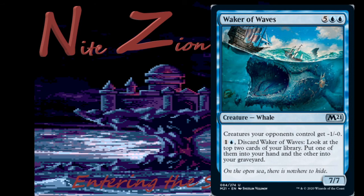Waker of Waves — 5 colorless, blue, blue, 7/7 whale, uncommon: creatures your opponents control get -1/-0. Activated ability while in hand: 1 colorless and a blue, discard this — look at the top two cards of your library, put one into your hand and the other into your graveyard. That hand ability kind of makes this card fine. Unfortunately it doesn't draw a card to trigger draw-synergies. It's better cycling — if you draw it early, it's fine, and if you're doing something Reanimator-y, this might actually see some constructed play. I doubt it, but it might.